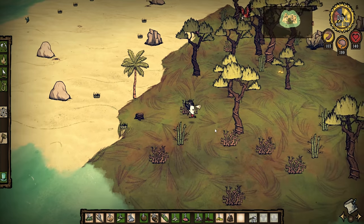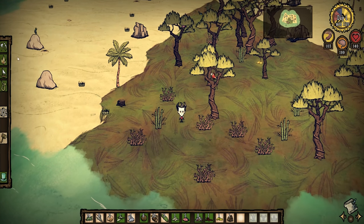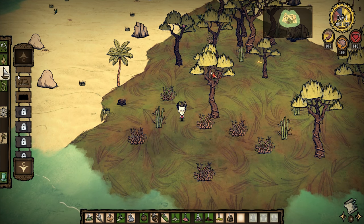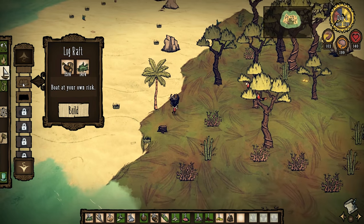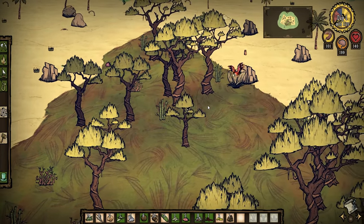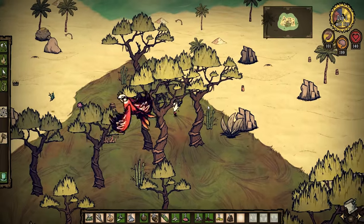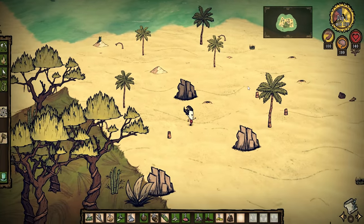That is 10 health right down the drain at the start of the game — that is not good. Our axe is broken, but that's fine. What do we need for our first raft? We only need wood and grass, so that's actually pretty good. I'll get more of these doubloons — I'm not quite sure what the point of these is, we haven't found a use for them yet. If anyone knows the use of them, be sure to leave that in the comments.